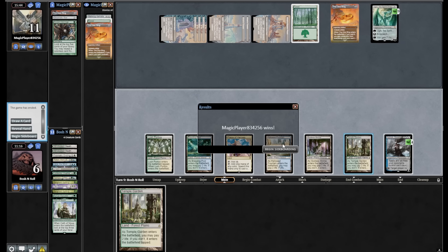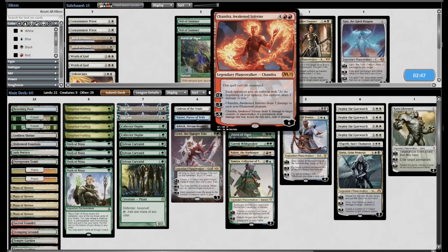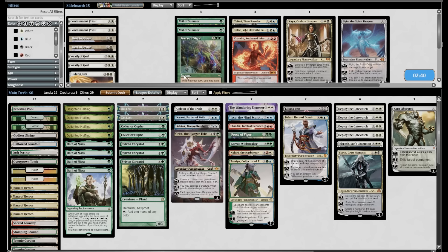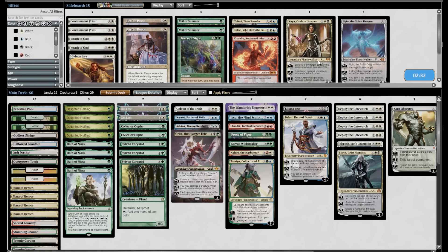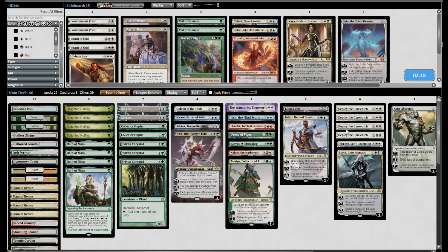There was a mistake made that may or may not have affected the outcome, but definitely worth being aware of. Chandra can pile up emblems in a grindy spot. Rest in Peace stops Worm Coil Engine and Unearth but stops Chromatic Star from drawing too — none of that's good enough. I think this is the best sideboard spread I'm going to get here.